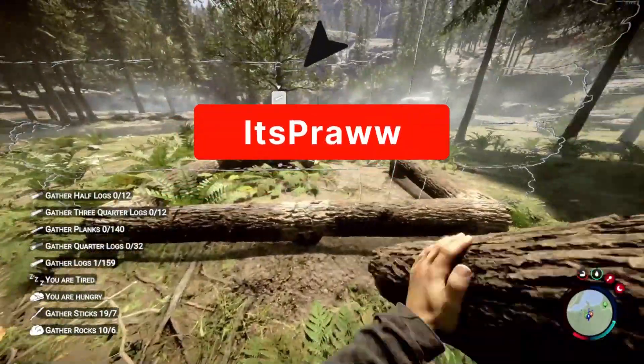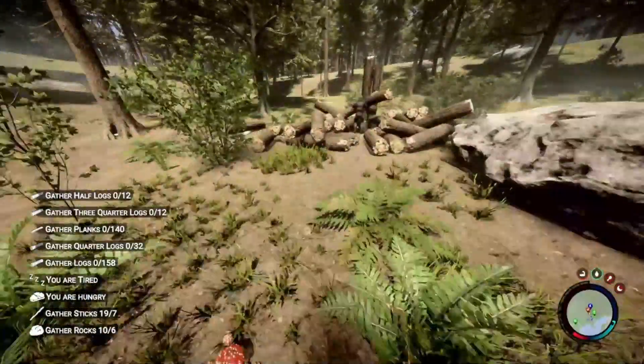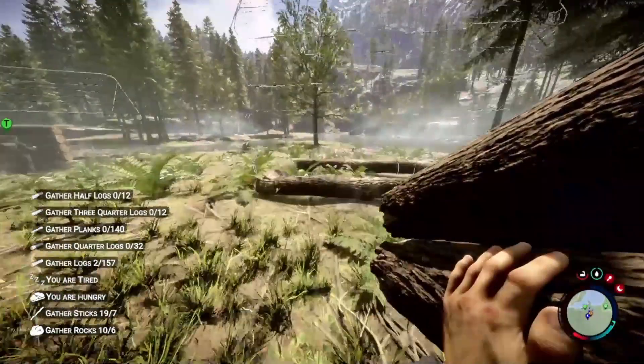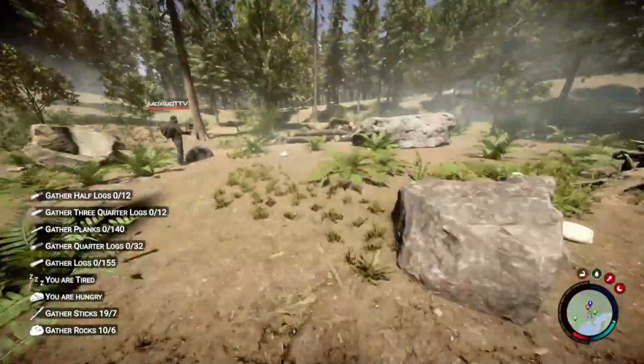Welcome back to the channel where today we're going to be talking about the two kinds of construction you can do in Sons of the Forest. The first one is prefab construction. So if you're holding your build book in your left hand, those are all going to be prefabricated structures. You just place them, bring the materials in, and the game will do the rest.